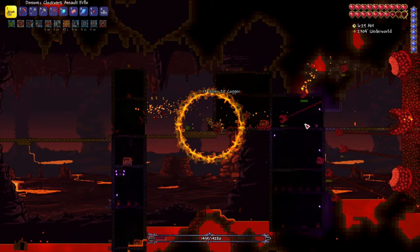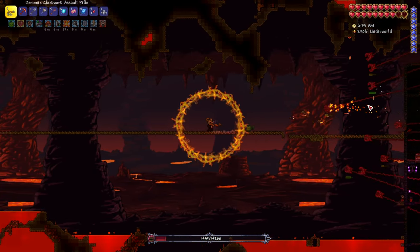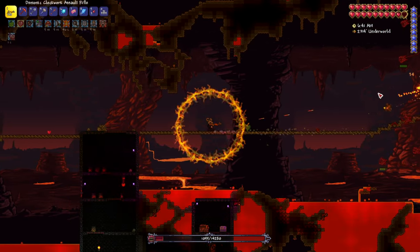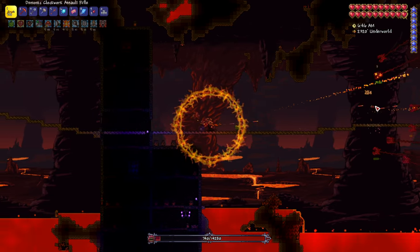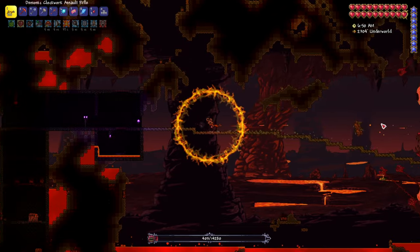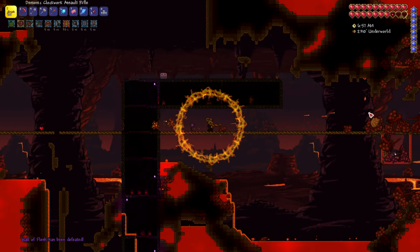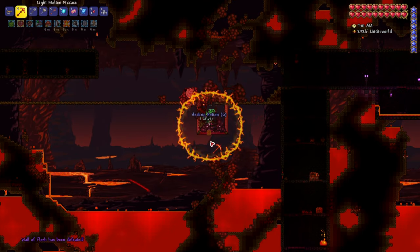I've only recently discovered the Ice Bow. I'm very fond of it and I didn't even know it was that powerful — I never used bows at this stage of the game before, but now I've been convinced it's definitely worth it. When it comes to the Clockwork Assault Rifle itself, I'd recommend using different types of bullets and seeing which you prefer — for example, Crystal Bullets, or even Chlorophyte Bullets later on, though you'll probably have the Mega Shark by then.